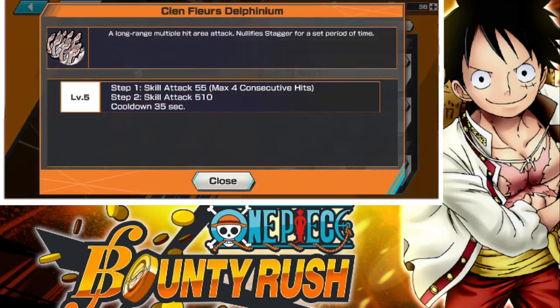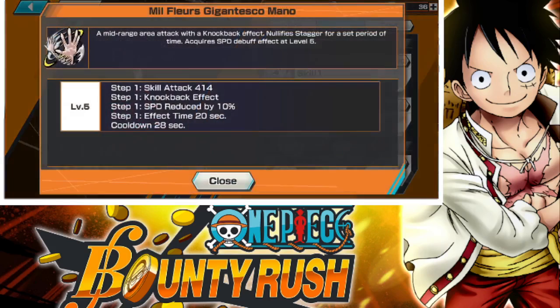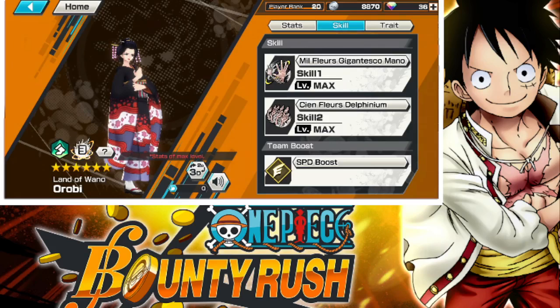Cien Flour's Delphinium — yeah, I said that right. It's a long-range multiple hit area attack, nullify stagger per set period of time. Multiple hits — I like that. The cooldown is 35... what is the cooldown on this? 28. I'm assuming there are two different hits here because of the picture, two different hands, so it can hit in two different directions. That's definitely interesting.